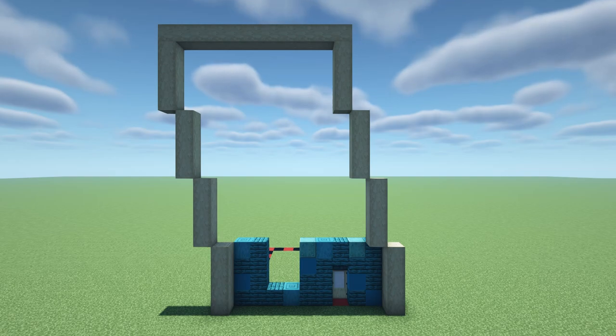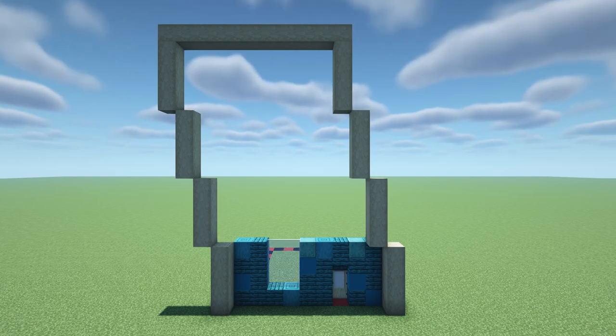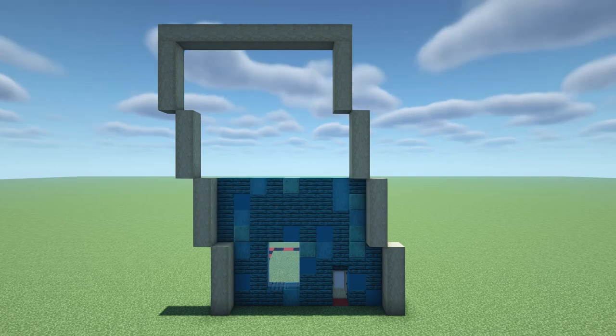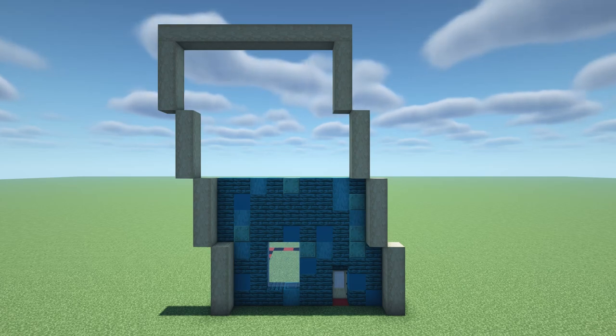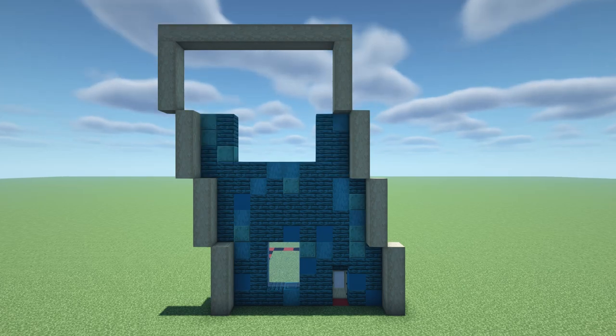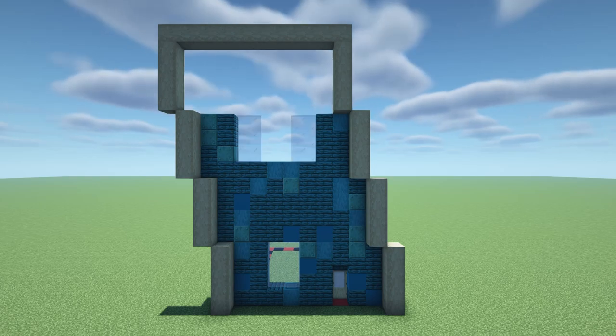Above the wall add a 2x3 window of white stained glass panes. On top of the wall come one block towards the centre of the wall from the right corner and build a 9x4 wall going towards the left of the building. So you should now see the walls follow the same slanty shape as the pillars. Then starting on the second block from the right corner again add a 9x1 wall. At the left and right sides add a 2x3 wall on top. Then beside both of these walls add a 2x3 window of white stained glass panes. Fill in the gap with a 3 high pillar.